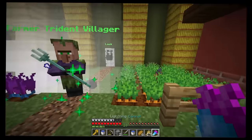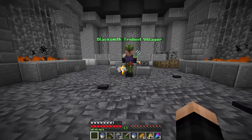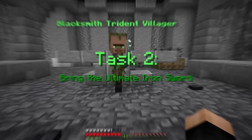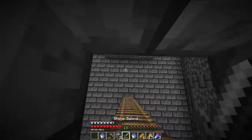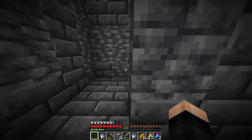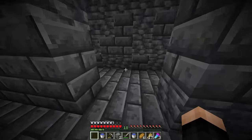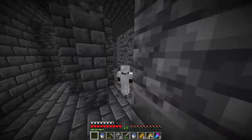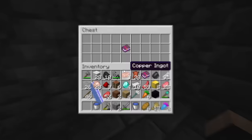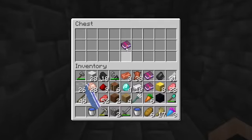Next up we're going to the blacksmith trident villager - he doesn't look happy. Task two: bring the ultimate iron sword. There's a maze - maybe I'm supposed to find something in here. Let's go as fast as we can. It's an enchanted sword book - maybe I gotta find all the enchantments. There's a golden chest - we're going this way. Here's another one: looting three.